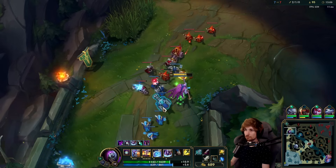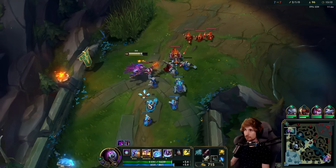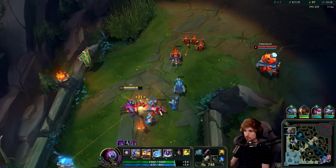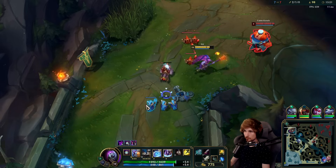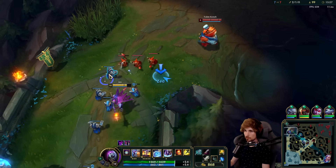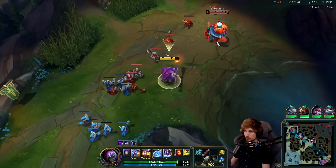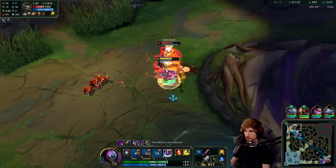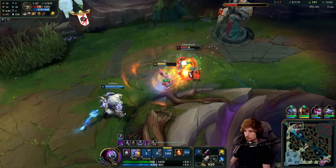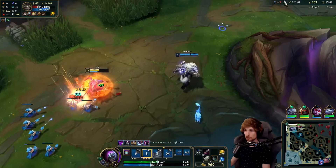I'm very happy with what's going on here because I need about 500 more gold to get Titanic Hydra. If I have Titanic I can farm between towers incredibly easily. We have two people about to move top lane. I'll see how far we can get with my teammates here — yep, he's going to get hit. That's unfortunately a problem about Tahm Kench, but it does mean we can dive him under tower.